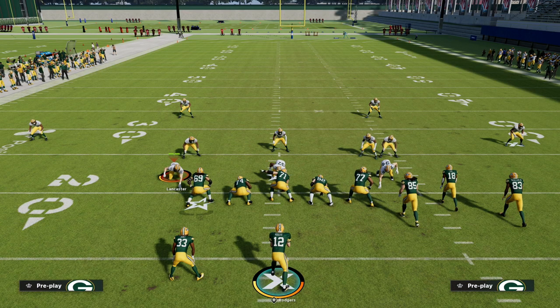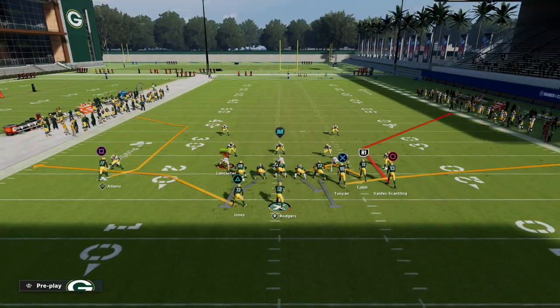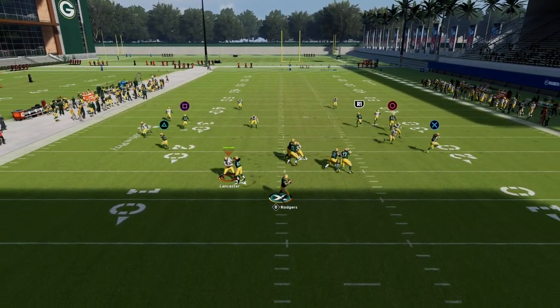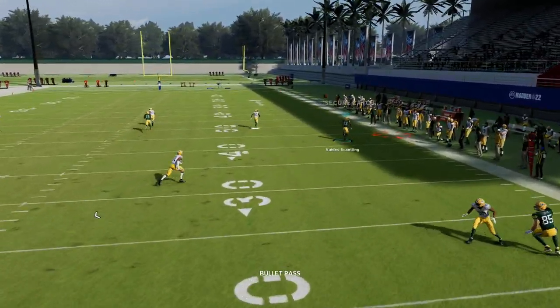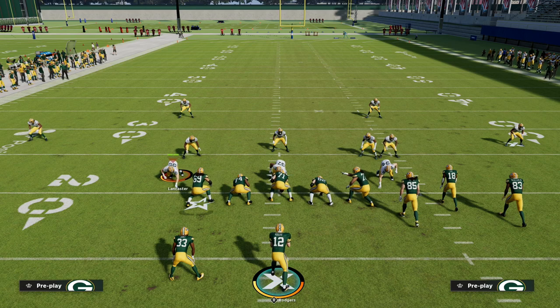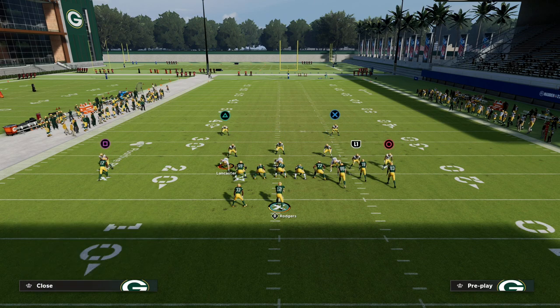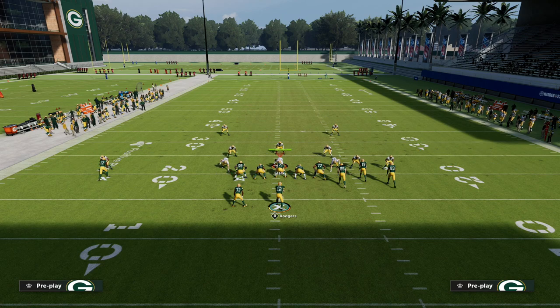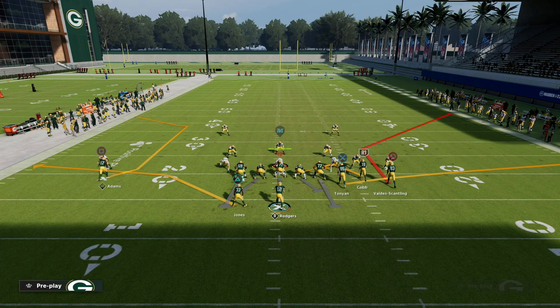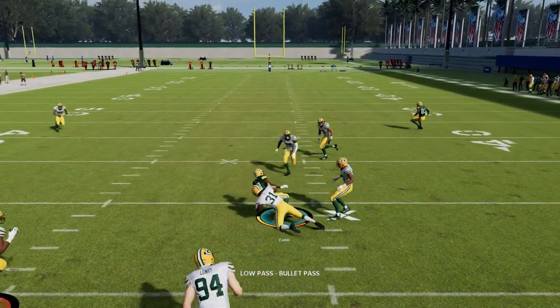Once we've forced them to respect that we can throw to the flats and also throw to the deep corner on both sides — I'll show you this corner route — if they're not respecting our corner route we'll throw that with an outside pass lead just like that. So once we force them to respect the flats and the deep corner, you're probably going to get a defense that looks somewhat like a double-flatted cover two. That's where we can just run a kind of stock play where we hitch this slot receiver and take our underneath with this play.